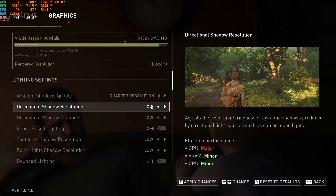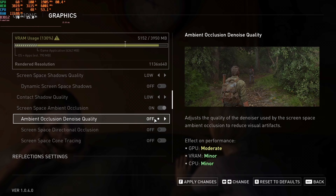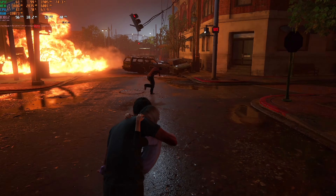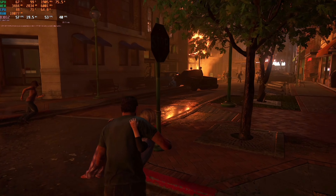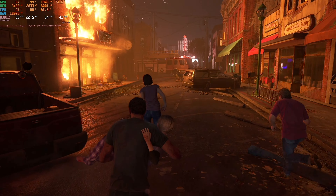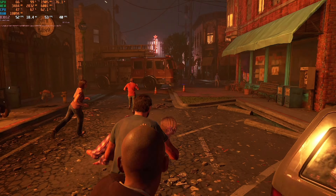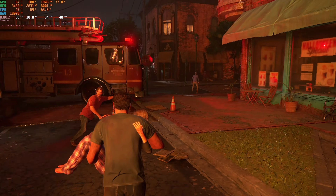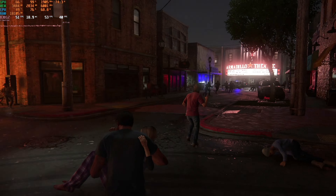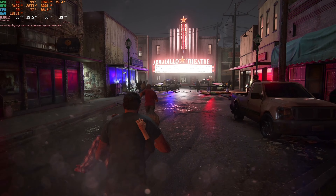Instead, I opted for better anti-aliasing and texture filtering to smooth out those jagged edges and flickering objects, and flipped on a few shadow and lighting options. Lo and behold, even with the lowest quality textures, the game now looks way more immersive thanks to realistic lighting and shadows. Your brain will spot wonky lighting and sad shadows long before it cares about flat walls or low-res skin textures. Focus on those immersive details to stay locked into a gripping story. With my settings tweaked, I was able to enjoy the experience running through the burning city trying to escape the infected.